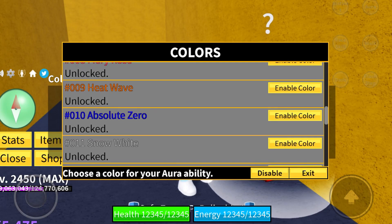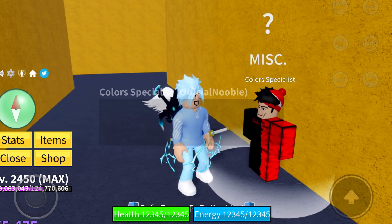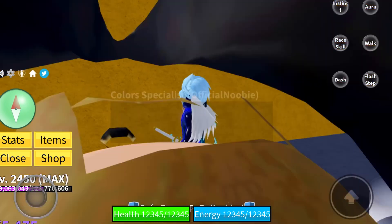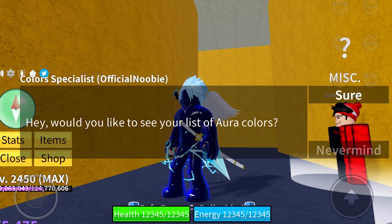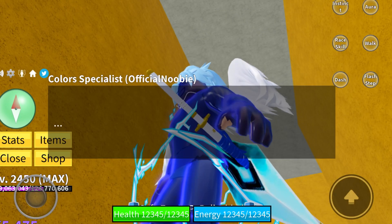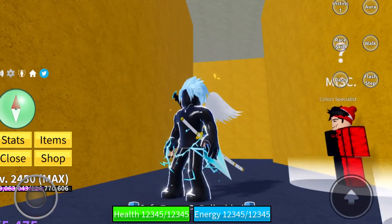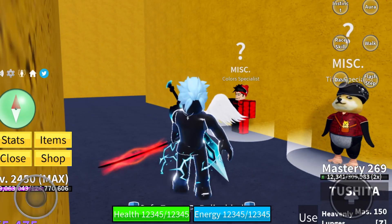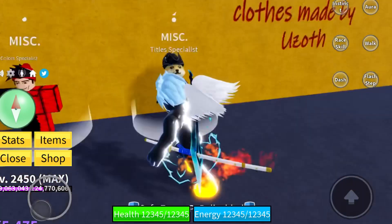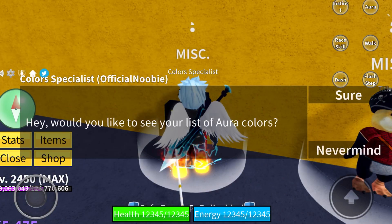Absolute Zero is one my friend bought — he didn't have the fully unlocked aura, but it also goes very nice with my color. Snow White is my favorite out of all of them right now — just look how clean it looks with Death Step, it's really clean.